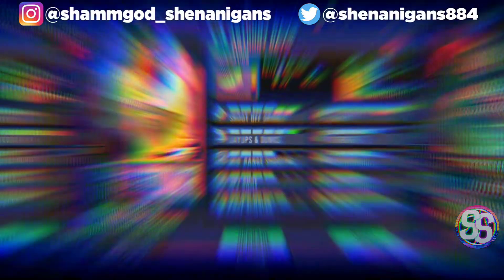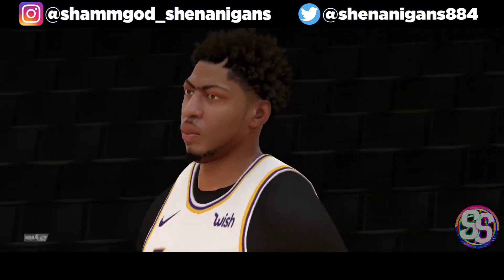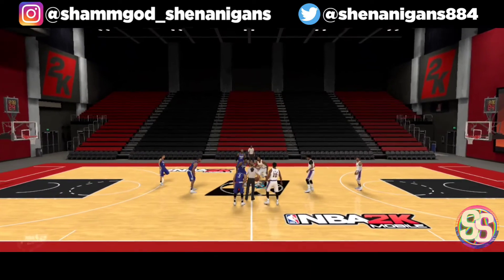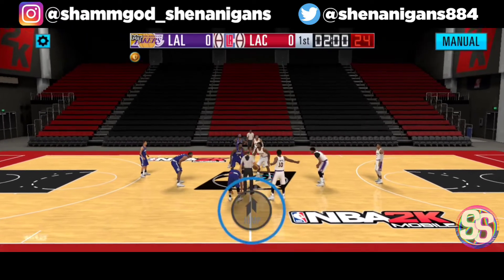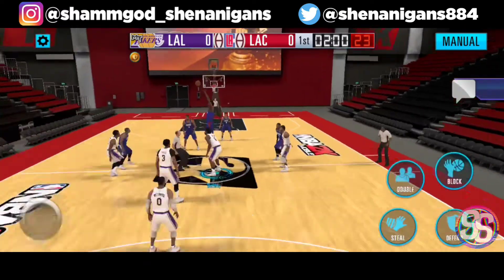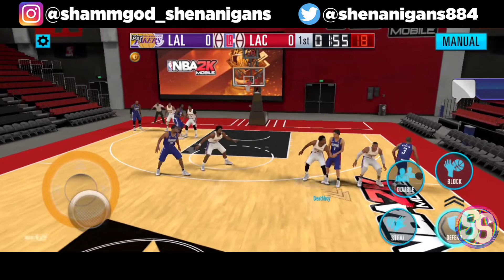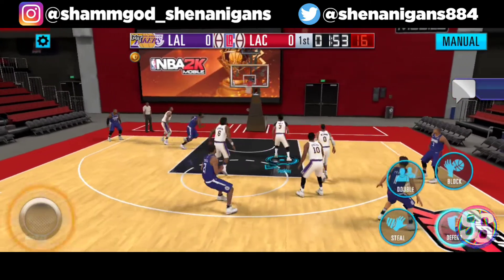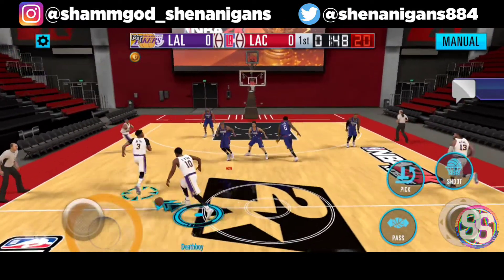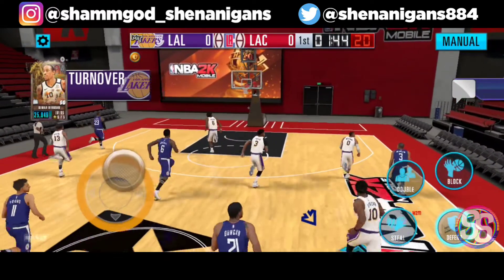We have an interesting matchup — we're up against the Clippers, so it's the battle of LA. They have John Stockton, LeBron, CJ McCollum, Tim Duncan, and Bill Russell. CJ tries a three but doesn't make it. DeRozan has the ball but Tim Duncan gets a good interception.